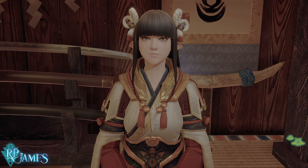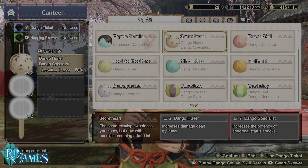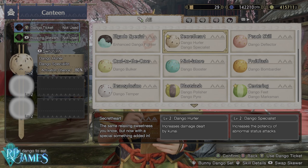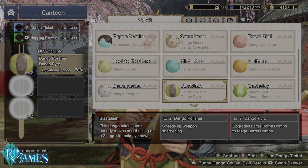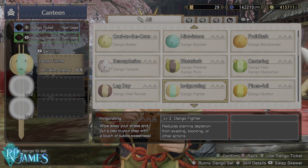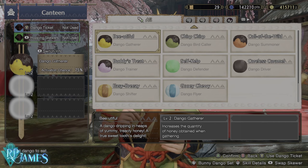You will see right here that I already have several different dangos. Some of these you will not have in the base game, but they are very interesting and they actually fulfill your build, as well as just giving you extra little bonuses. For example, one of my favorites — the Blast Slash. Speeds up weapon sharpening at level 2. It has a 70% activation chance. That is definitely something that you would like to have.